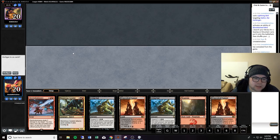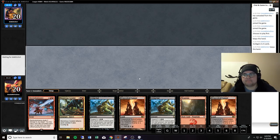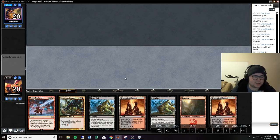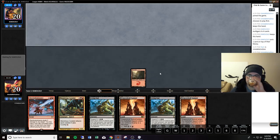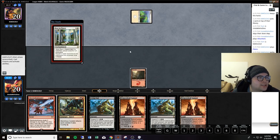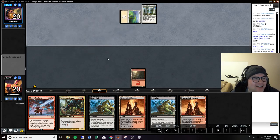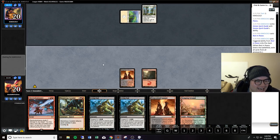We've got Electrodominance, which is good, and Living End. We've only got one cycler, but as long as we can get a few more, we're going to be in a great spot. Hopefully they don't have a Chalice. Looks like that's a Rest in Peace. Yes, it is. We can't deal with that card with this deck. Do we just lose to any white deck with this list? Is that how this works? Because that's really sad if that's the case.